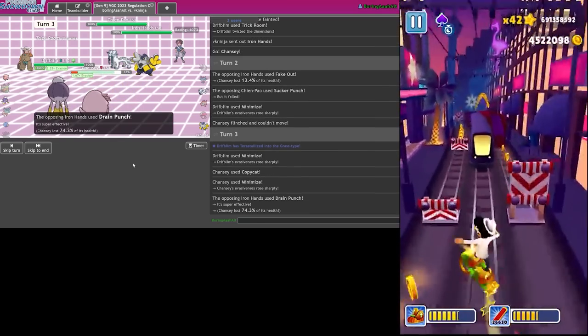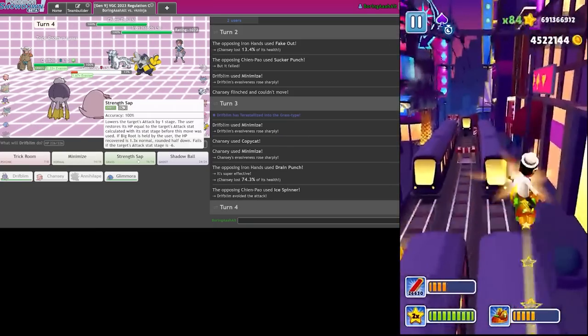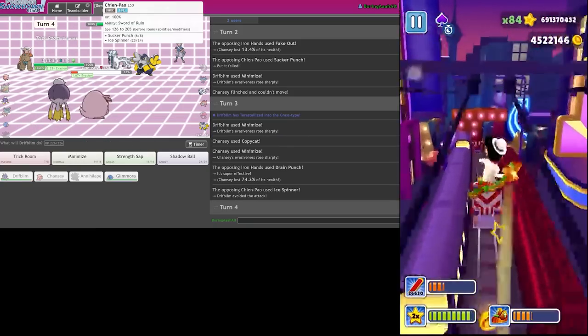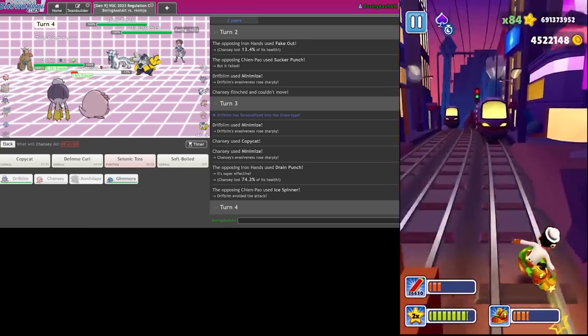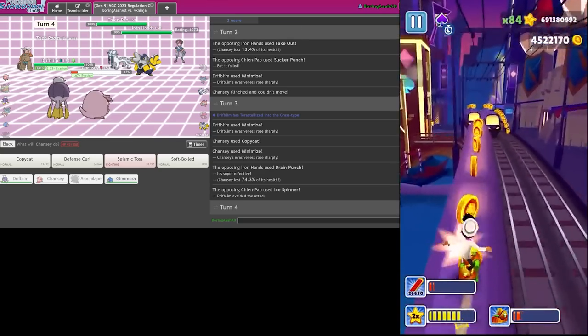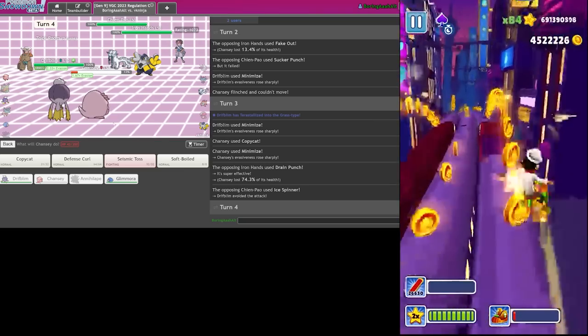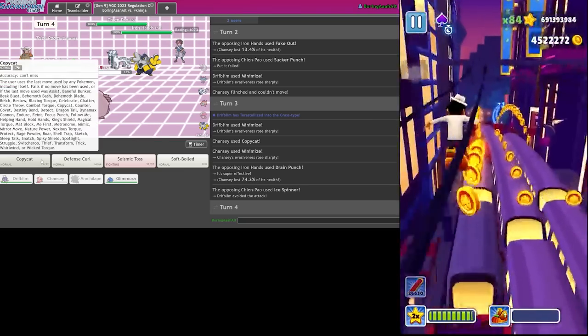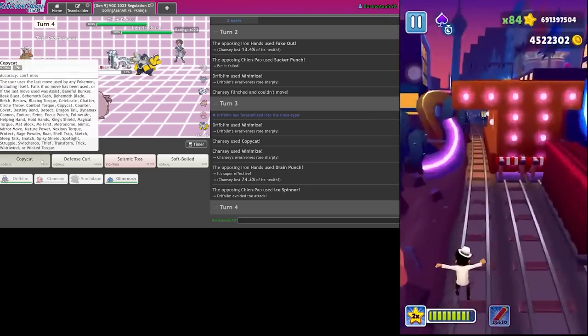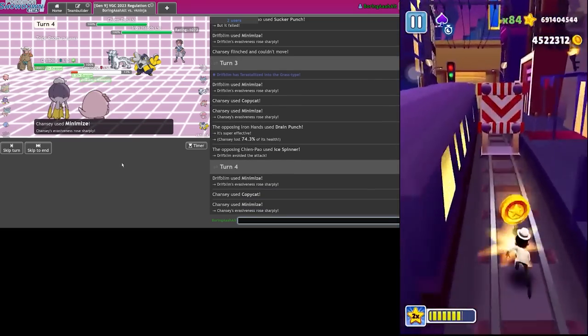They Drain Punch me - I do not take that well. They Ice Spinner - they miss! Okay okay okay. Minimize again. Do I Copycat or Soft-Boil? I think I have to roll the dice with them missing this one. My likelihood of surviving is a little bit larger if I do this - please miss.